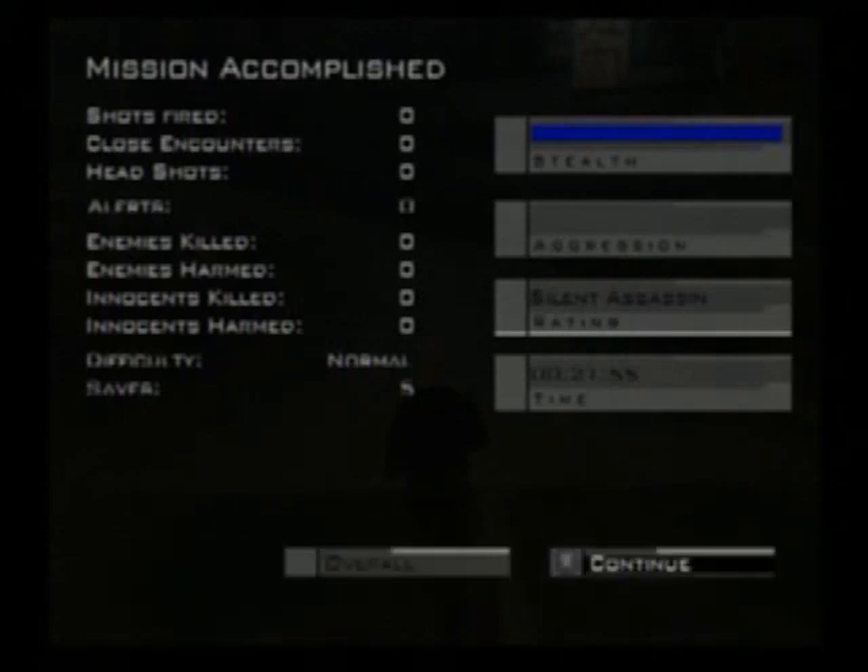Everybody's on the floor. For achieving Silent Assassin rating, you've been awarded a bonus weapon: Micro Uzi Silence. Sweet! Nothing but zeros straight down the board - well except for those saves, but whatever - 100% stealth, zero aggression.